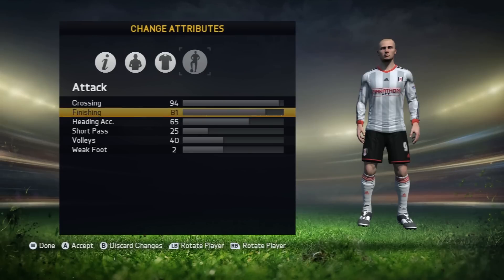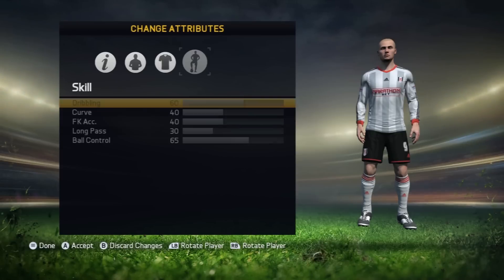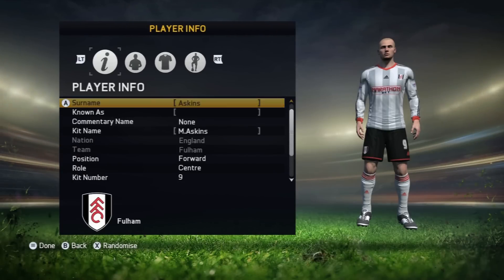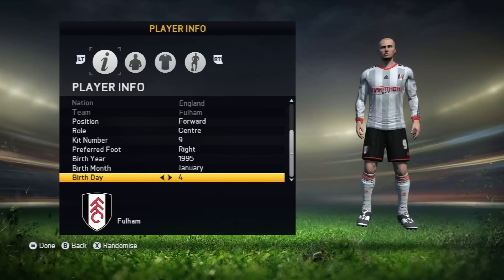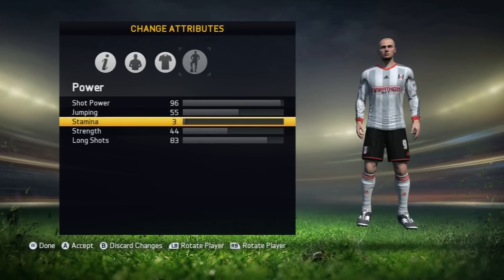What you want to do with this is finishing — if he's a striker or forward, you want the finishing up. Defending a little bit. Not too much skill — you want that right up. The last thing you want to do is set his birth year, going down from the first menu, Player Info. You want to put that to about 1990, 1995, or 1996. The younger they are, the higher the valuation. The last trick is on Power — put his stamina down to 3.